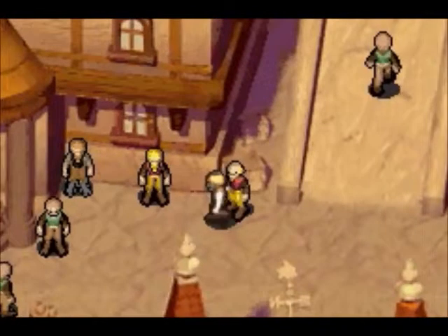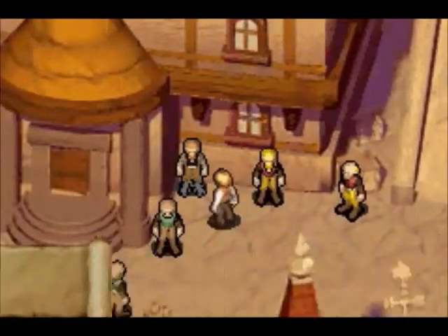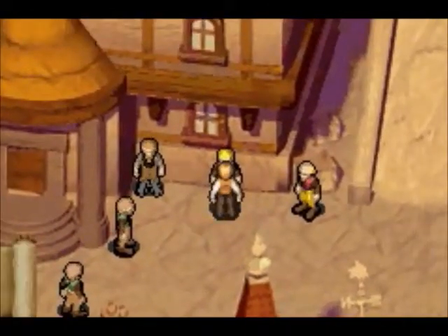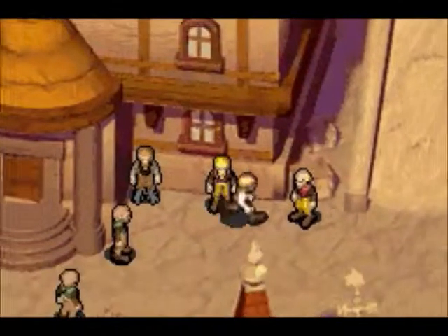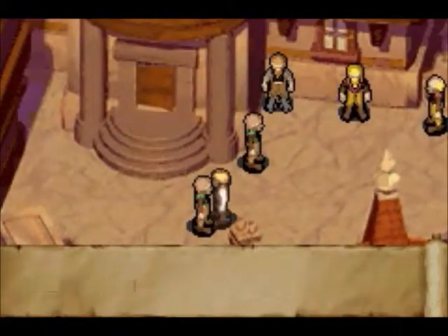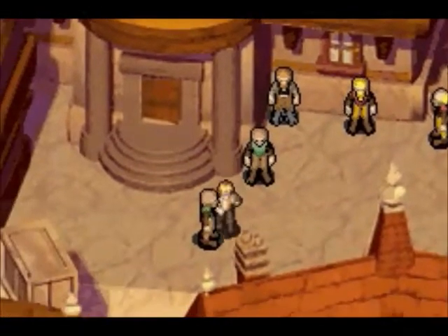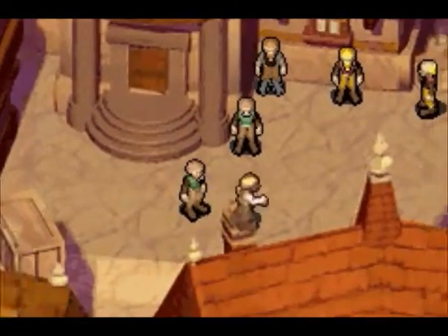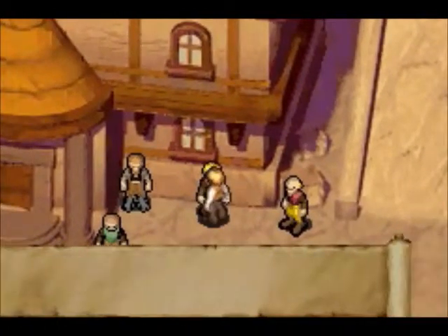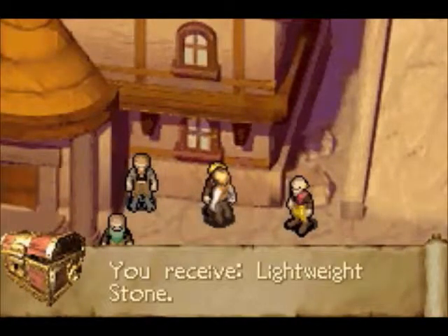We got a rigid hammer — finally, a hammer we can use for crafting. All right, next one. Nope, I got it wrong. It's R-U in Urgal. Got a lightweight stone.